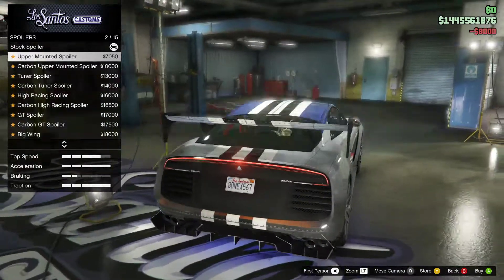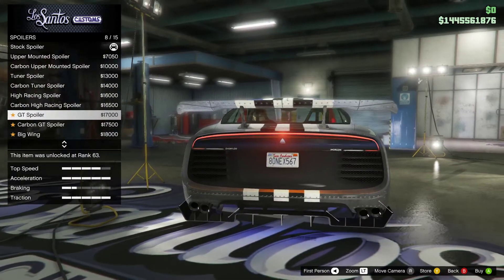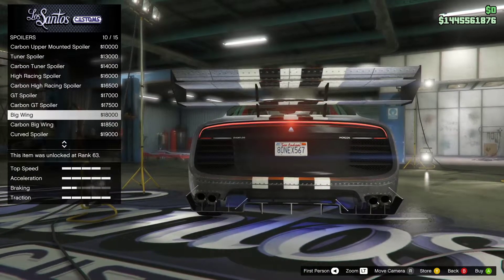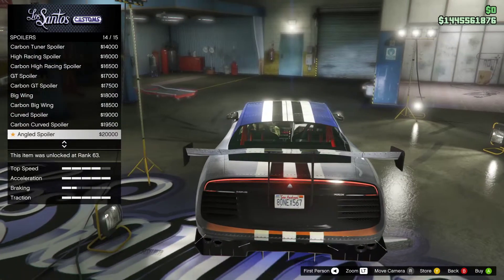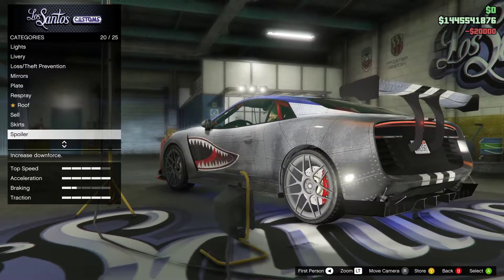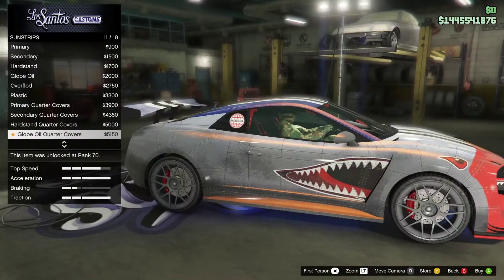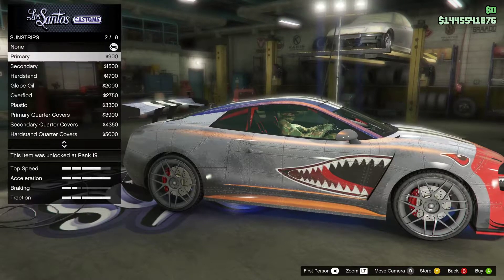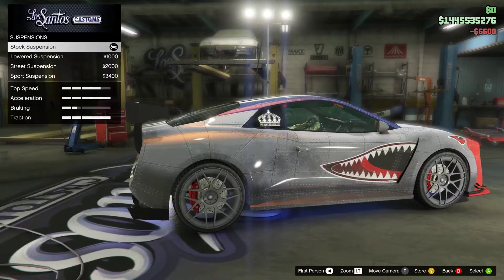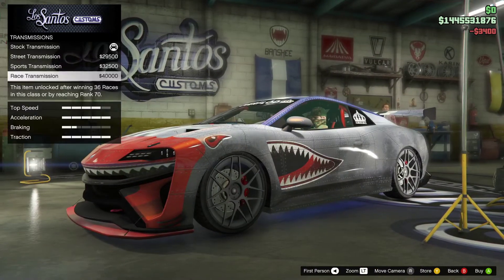Spoiler: upper mounted spoiler, tuner spoiler, carbon tuner, high race spoiler, GT spoiler, carbon GT, big wing — the 'you know what' wing of course. Curb spoiler, angled spoiler, and the Fox spoiler. I like the angled spoiler actually — it's kind of nice. Sun strip. Overflöd full cover — yeah, we got to do Overflöd on this car. Just Overflöd. Wheels are tilted out a little bit, but not much, so that's good.